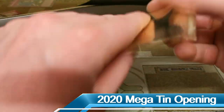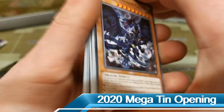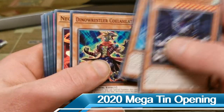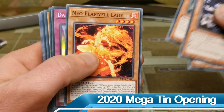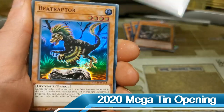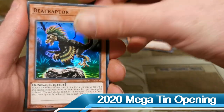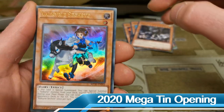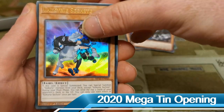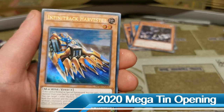We've got a heap of solid great reprints here — there's the Dinowrestler Coelacanth, and we have our first holo card which is a Dances with Beasts. We have a Beat Raptor, fresh from Rise of the Rampage in a nice super rare form. We have a Valkyrie Sechste — seen a little bit of value just recently with that new Valkyria stuff — and an Infinitrack Harvester.